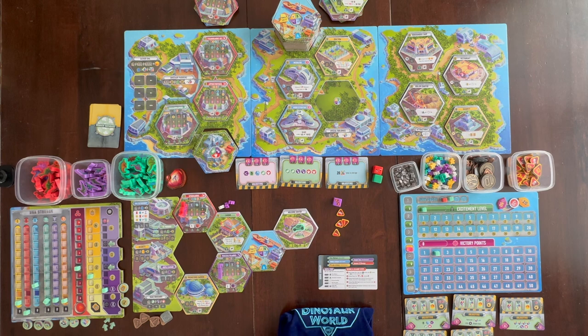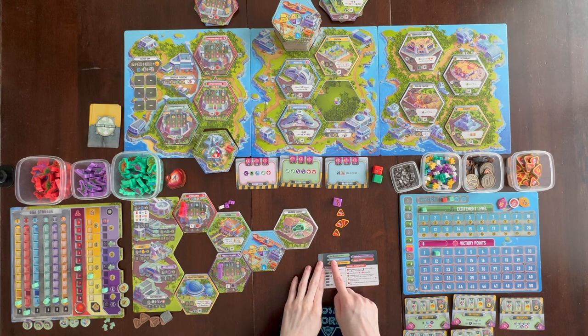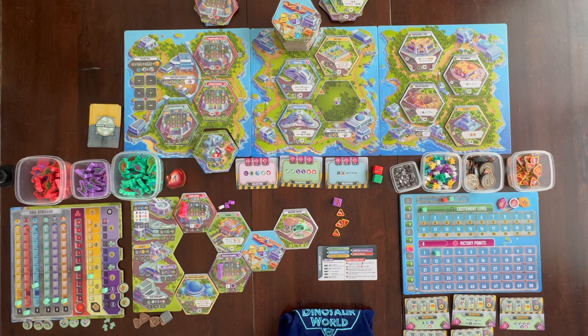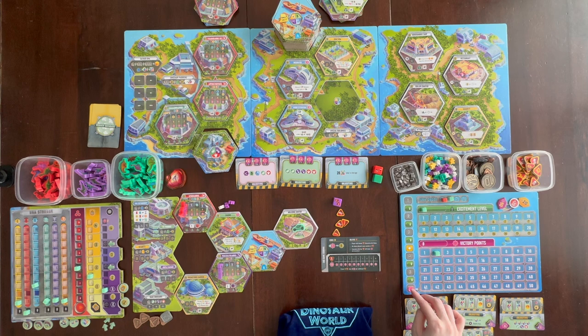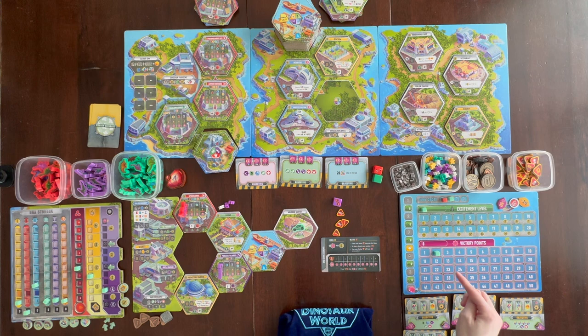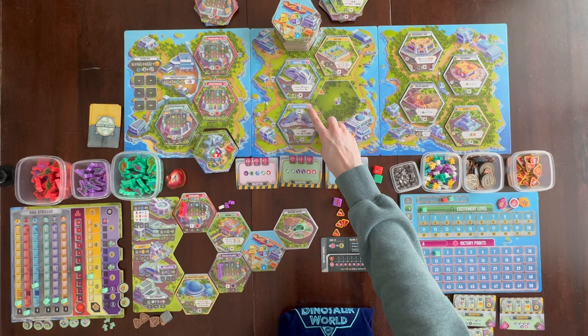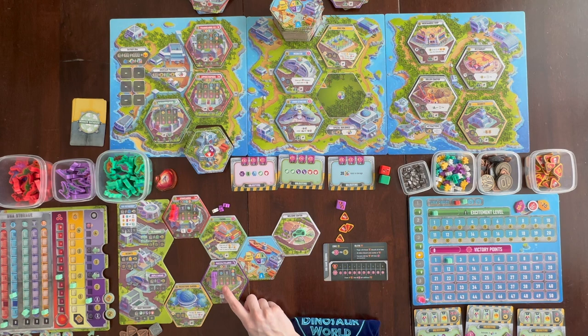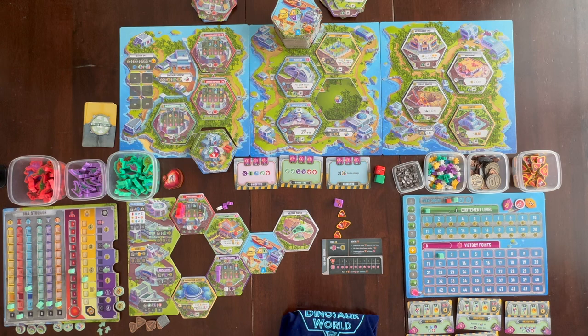Then start the next round by hiring workers. At the end of the game, after five or six rounds, you get one victory point for every five coins in your supply. The majority of your points come during the game — from tiles that have victory points on them, and mainly from making dinosaurs, since each dinosaur you make gives a different amount of victory points and more of the same type gives more points as you go.